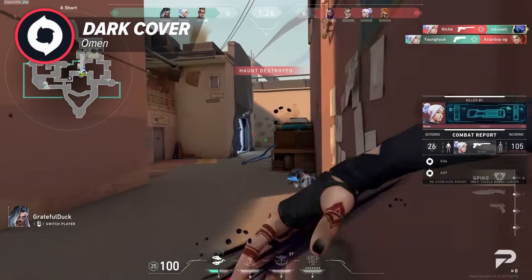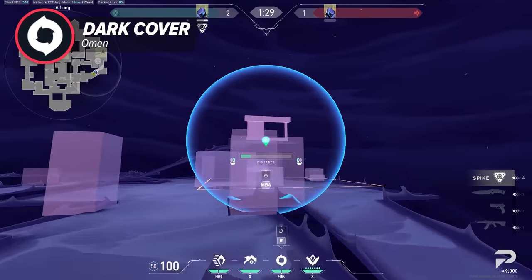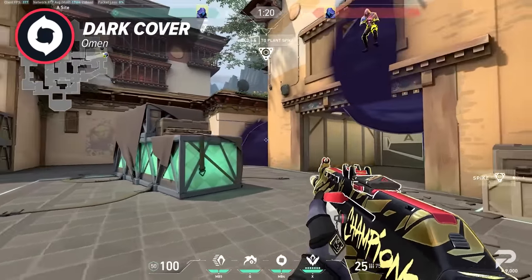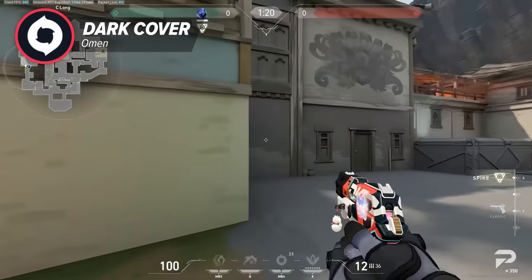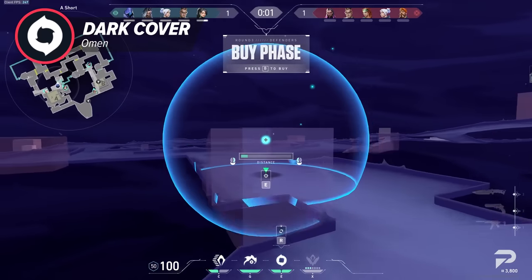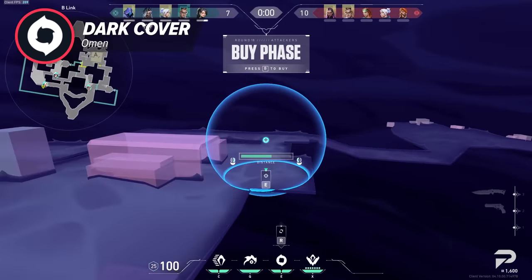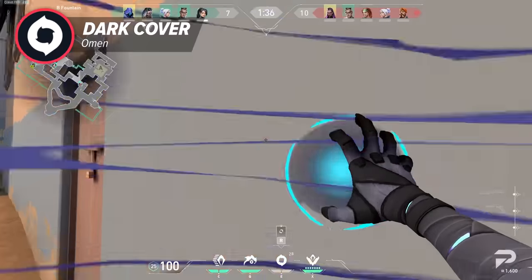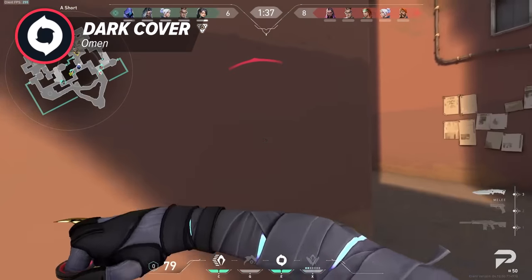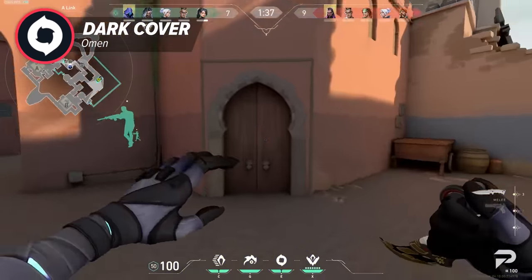Smokes that land seconds before you actually come out of choke points gave away your execute way too early and can cause more players to be on site than you originally anticipated. The other side of smoke timings is knowing which smoke to throw first. Omen is the only agent that takes a couple seconds to throw each smoke angle individually. If you're pushing A on Haven, smoke Heaven first then spawn — your teammates on both long and short see Heaven before they see CT. On C of the same map, Garage comes first then spawn for the same reasons. But on some maps like Bind B it's more difficult — should you smoke Elbow first or spawn? It kind of depends on the situation. Know what to smoke first and pay attention to the radar to get an idea of the timing.